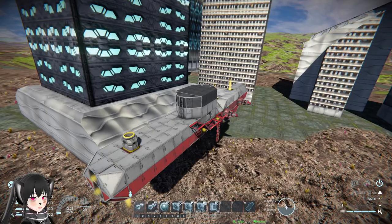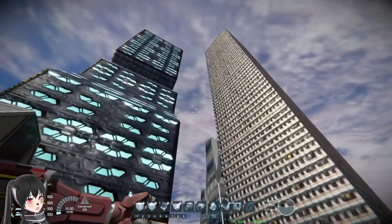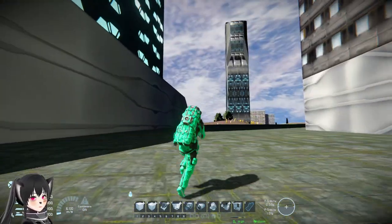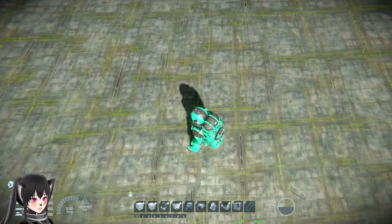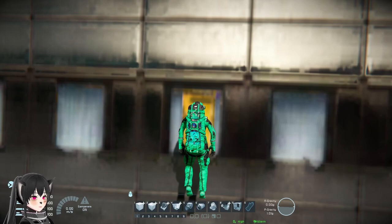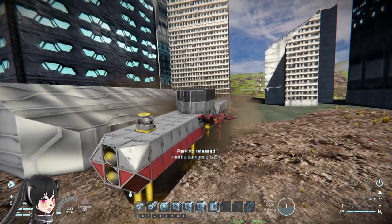Let's get to the ground level and see how tall these buildings are from down there. Wow, yeah, that's pretty tall. It's kind of funny running around this place without proper roads. The ground is basically like concrete or something. Let's see if the scale is actually correct — yeah, I'd say that's about the right size of a window. That's pretty cool.